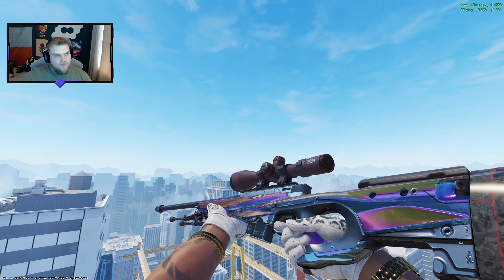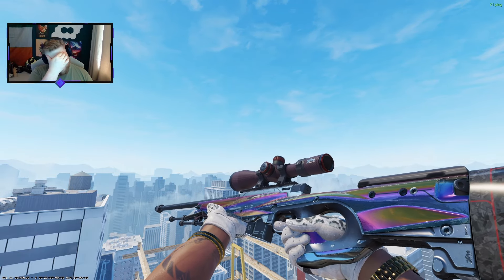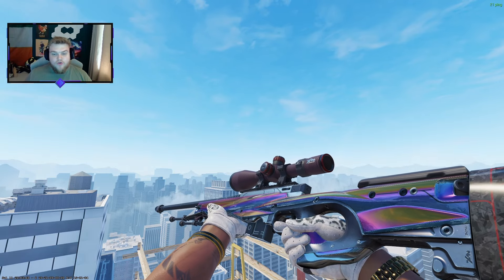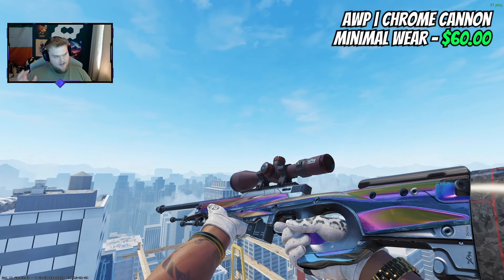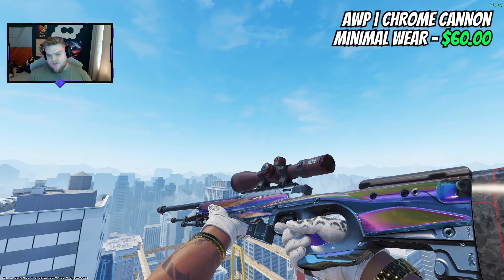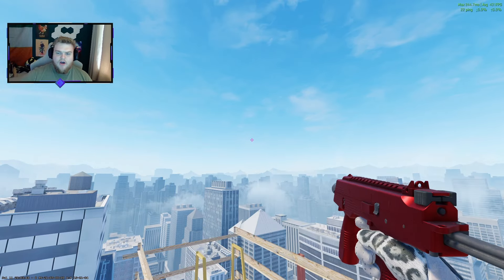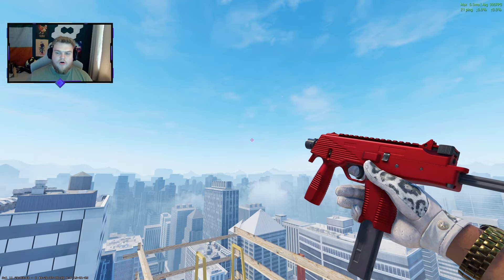For the AWP, I could have gone with something like The Prince, but I wanted to pick reasonably priced skins. I'm still calling the Blue Phosphor somewhat reasonable because it's not like $5,000. So for the AWP, I went with the Canon in minimal wear at $60 — it ticks the box, giving us something a little flashy and a little shine.